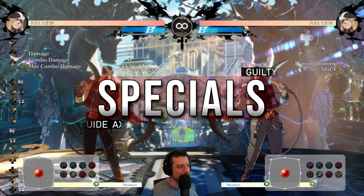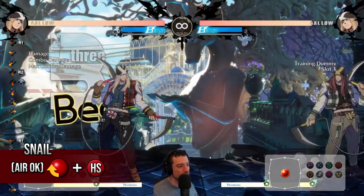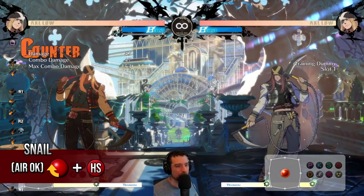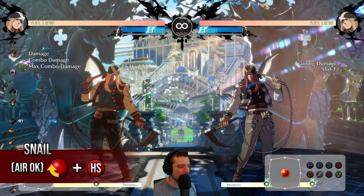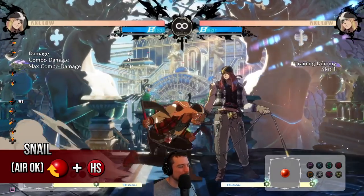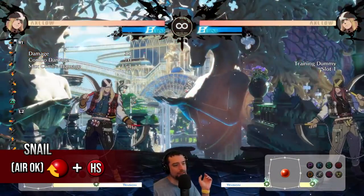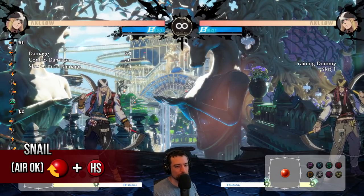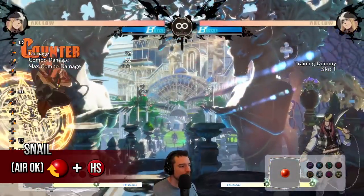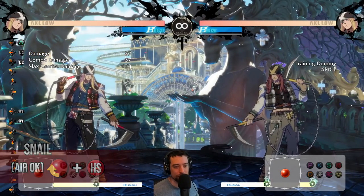So let's talk about the specials. 214HS is kind of your combo ender — if you get something like a sweep, you go into 214HS and get put in a pretty good situation. This can be unsafe so you don't really want to throw it out raw. This also works in the air. I don't like throwing it out raw, but doing JS into that is really good and it also kind of frame traps — you can delay it, and if they're trying to press after your JS, you can hit them out. Generally it's your hit confirm and also throw it out in the air after JS.